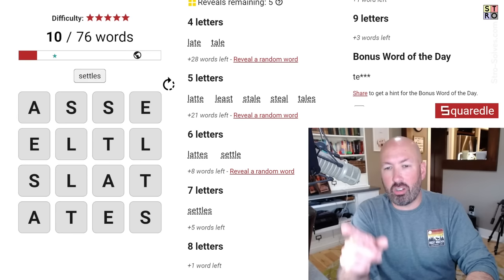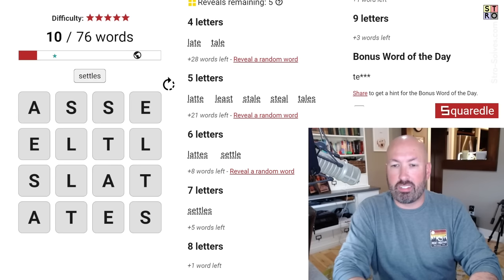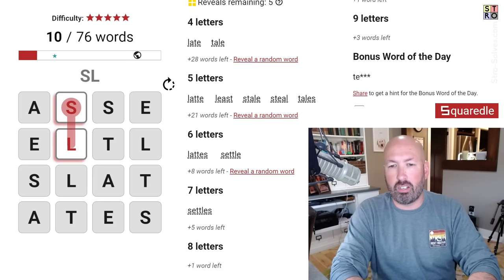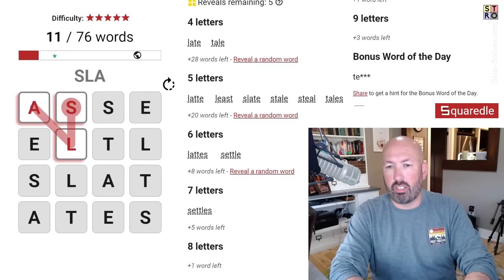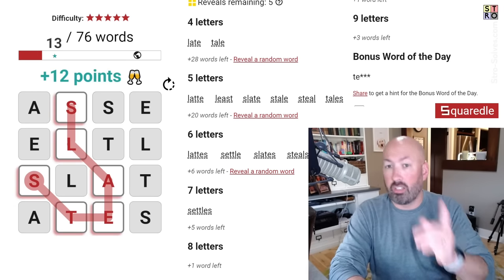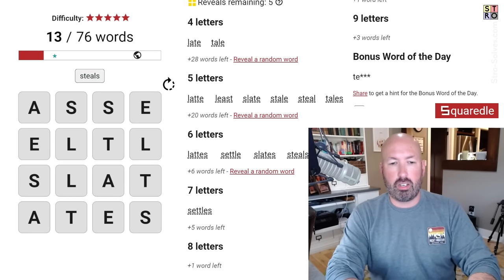The nice thing about using the keyboard is you don't even necessarily have to figure out where in the grid it is — you can just type it and see if it comes up. Can we do sleet with a double E? No. I did slate — can we do slates? There we go. With the S's, we need to remember to try anything that could be plural with the S. What about steals? Plural or verb, you can do it that way too.